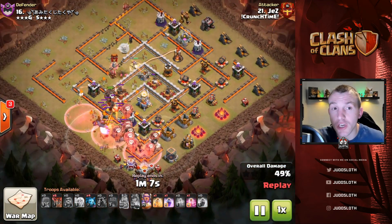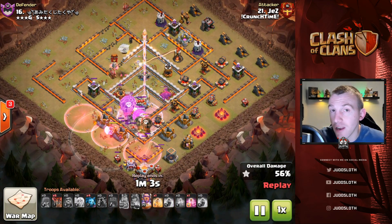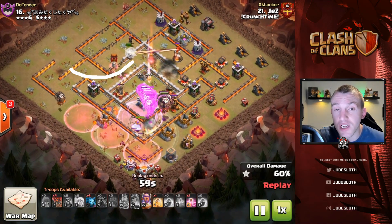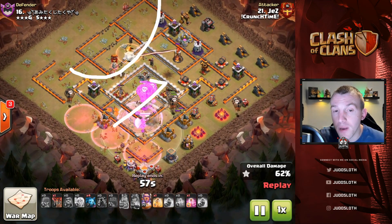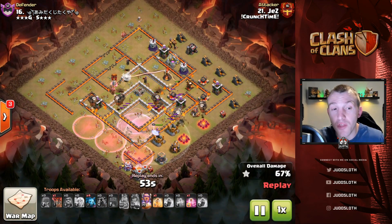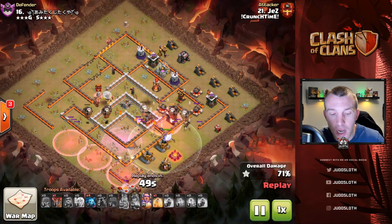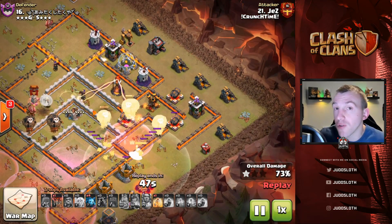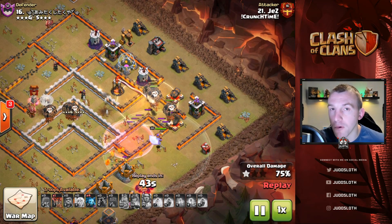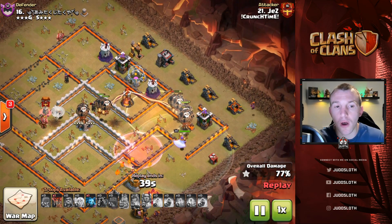Once your Queen has charged into the base, you've got to have the funnel set up for her to take out the key objectives. We've essentially taken out this top area, meaning we can control the LavaLoon over the other side of the base. These trailing loons help with that Archer Tower — as we move through these replays you'll hopefully see many examples where pathing is very important for the LavaLoon.